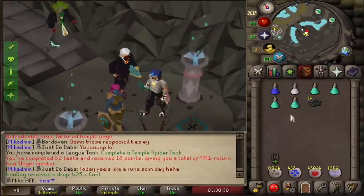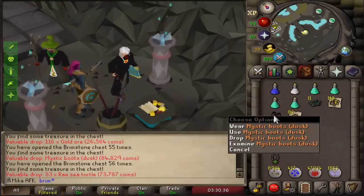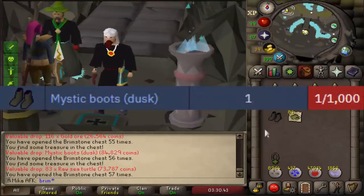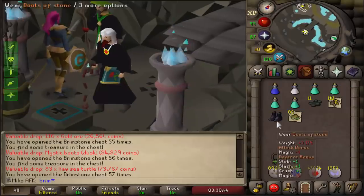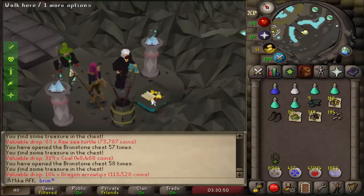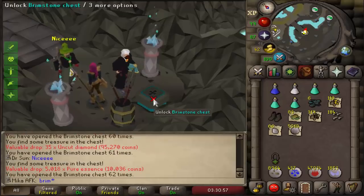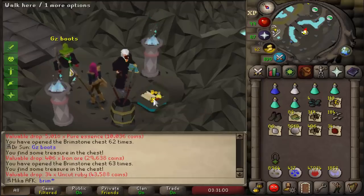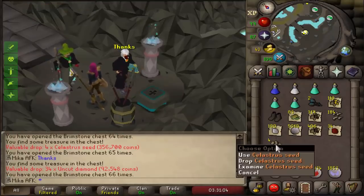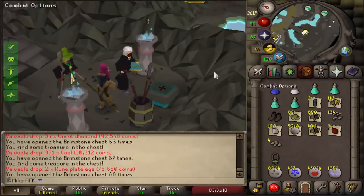Let's spice things up straight from the start and open 14 Brimstone keys. I also just completed the Temple Spider task. That is extremely rare — Mystic boots dust! That is really nice because I have both the enchanted top and bottoms, so my mage gear on this account is so crazy. We also got Grad's boots and four Celastrus seeds. This opening was insane.